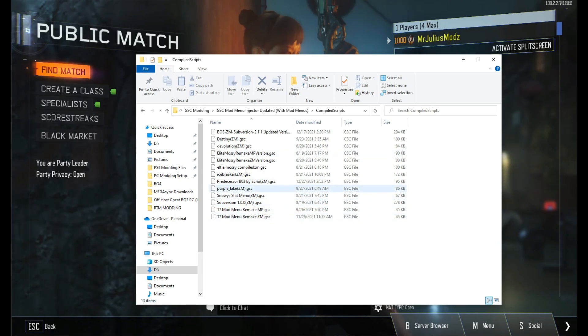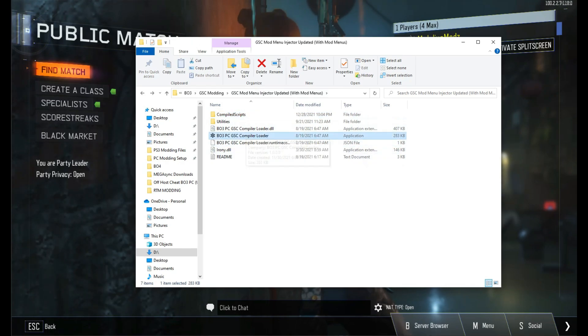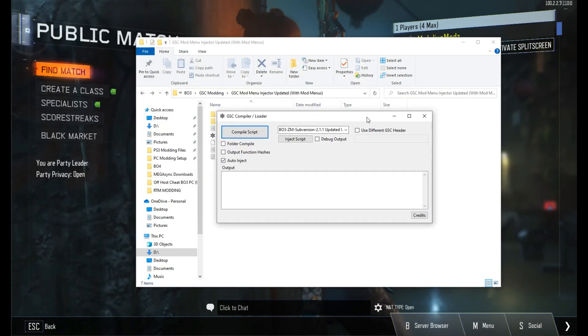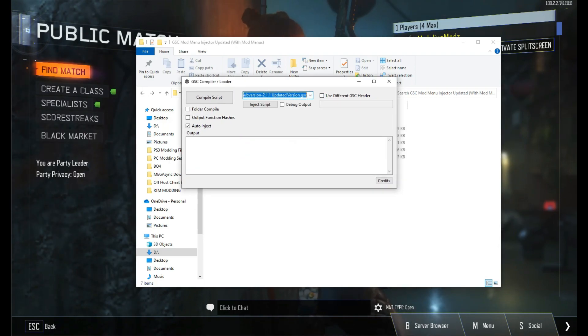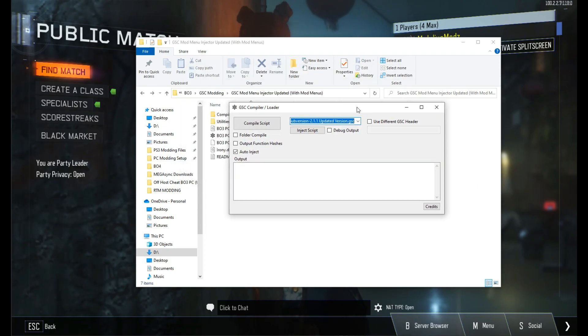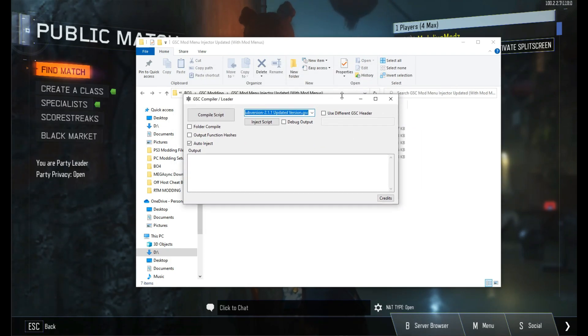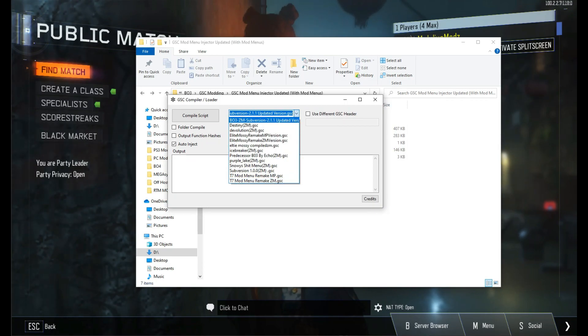For this video I'm probably going to use both Elite Mozzie and T7. So first you just need to open up the GSC compiler, which is going to look like this. You've already seen my previous tutorial. You don't need to do much except make sure that auto injection is checked. If it asks you to install .NET Core, do install it to the latest version. After you've done that, pull it up all the way — no errors, nothing.